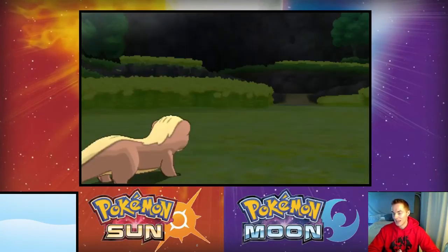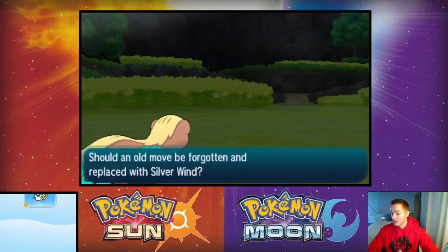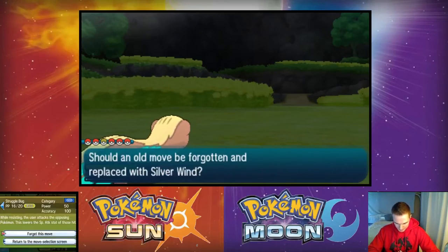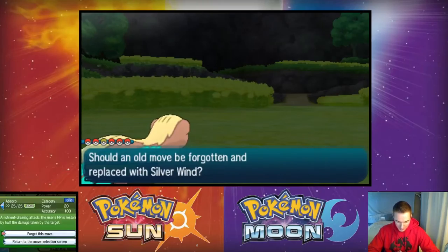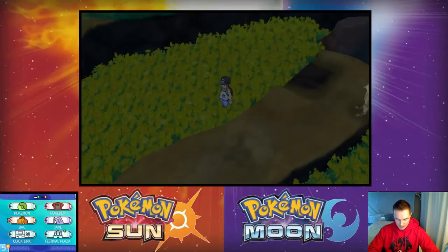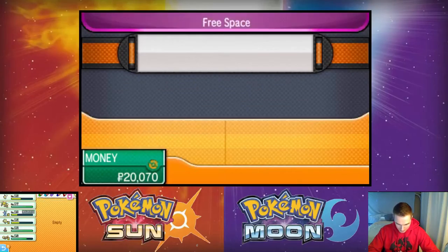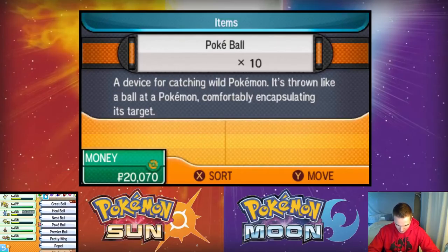Baby Nick wants to learn Silver Wind — heck yeah! Chance to raise all my stats, don't mind if I do. There's no reason for me to keep Absorb at 20 base power — even if it were four times effective that would only make it 80 power. I'd be better off using Struggle Bug or Silver Wind. Here's what I'm gonna do — we're getting into high-time use, I'm gonna use a Repel so I can finish off this meadow area.